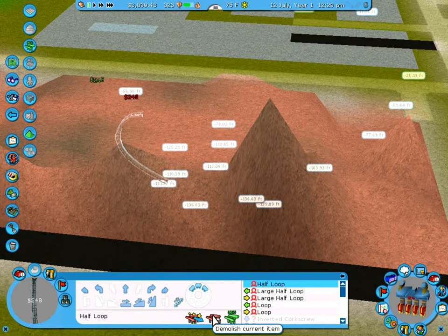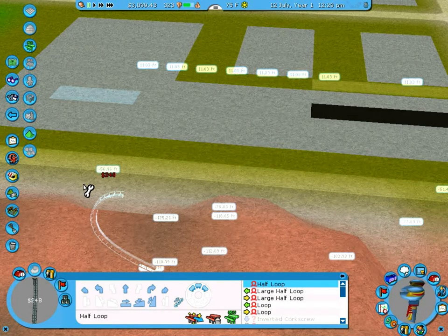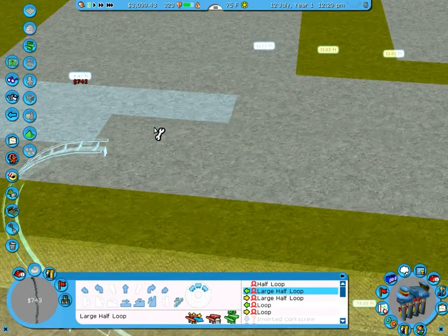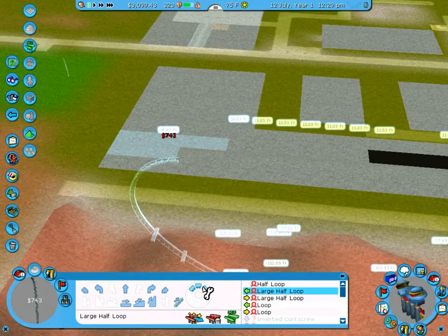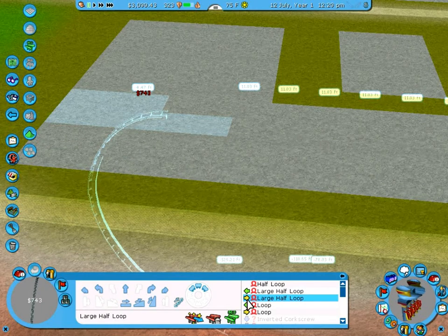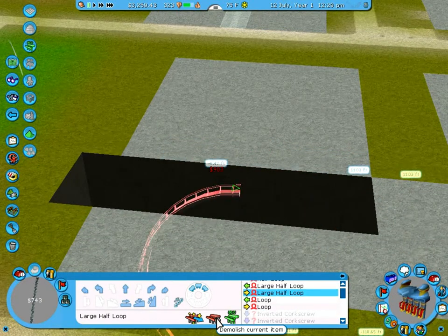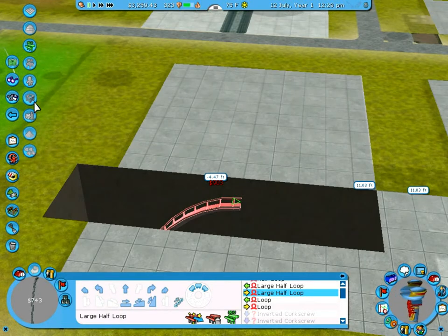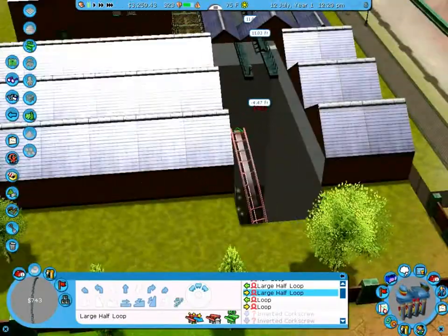I want to get rid of the... here's where it kind of all fell apart on me. I need to think. Let's see... a large half-loop. It's acting like it wants to override... I was afraid of that. Let me see what the damage is. Doesn't it have it? Yeah, it just completely screwed over that entire building, didn't it?